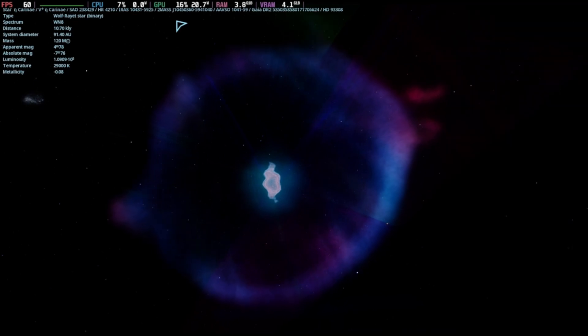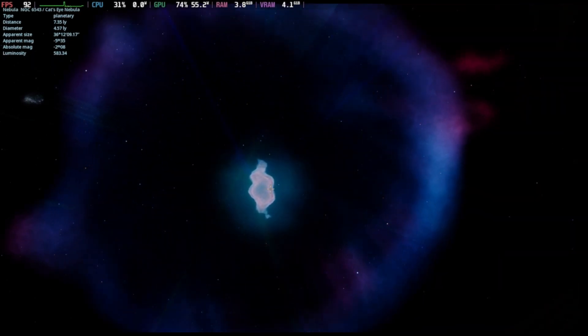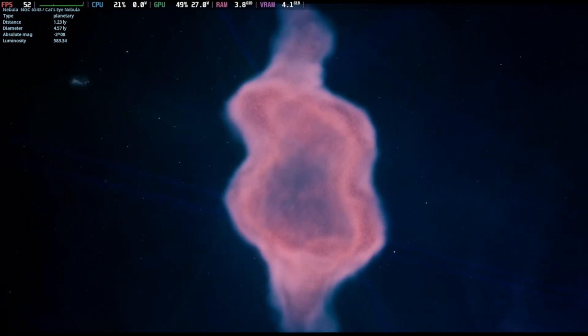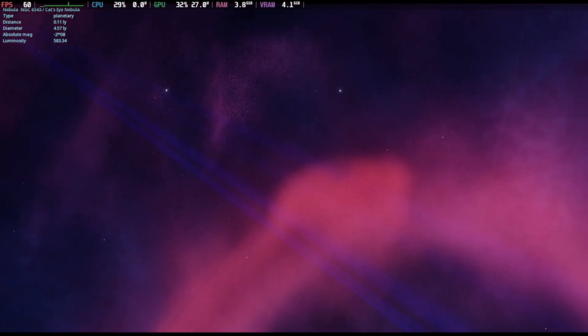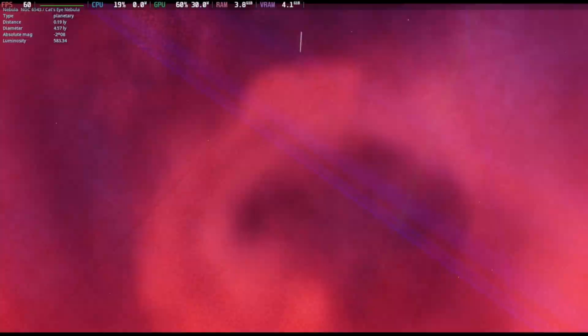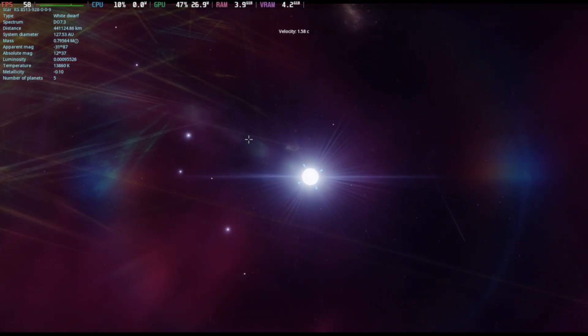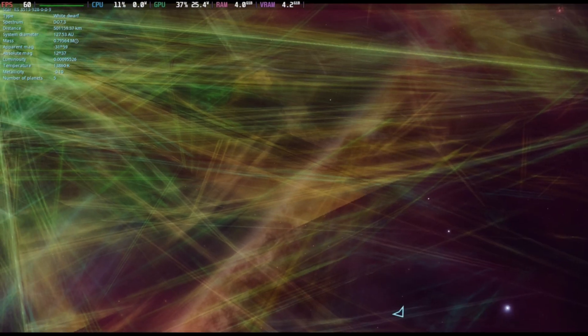The translation from Windows to Linux binaries is not perfect, so I would expect some bugs in this game. As you can see, there are these lines going across the Nebula here — a little bit of graphical issues — but overall it's still working mostly perfectly. You can really see it popping in, and you can see some of those graphical issues.